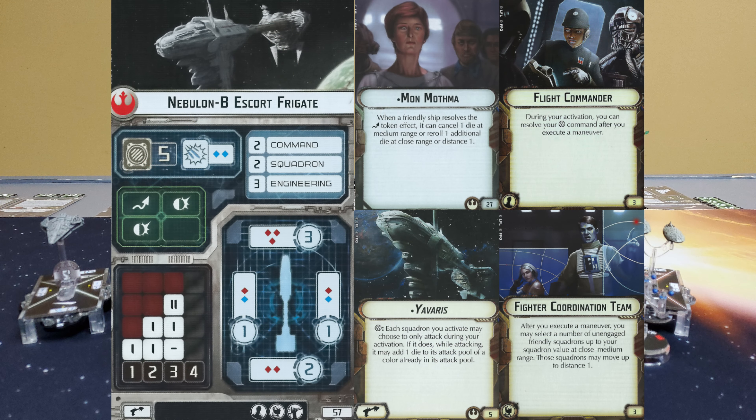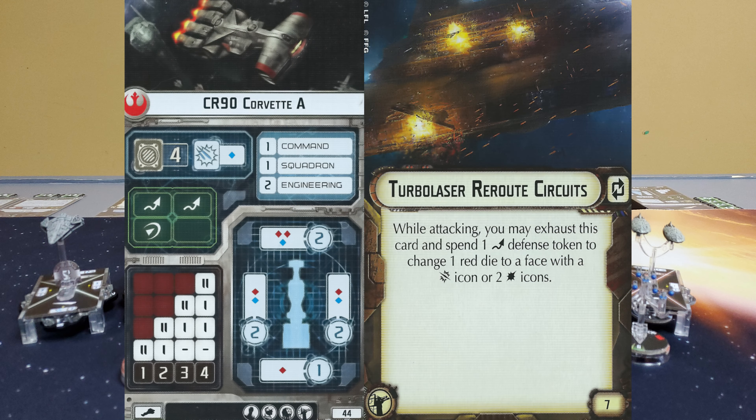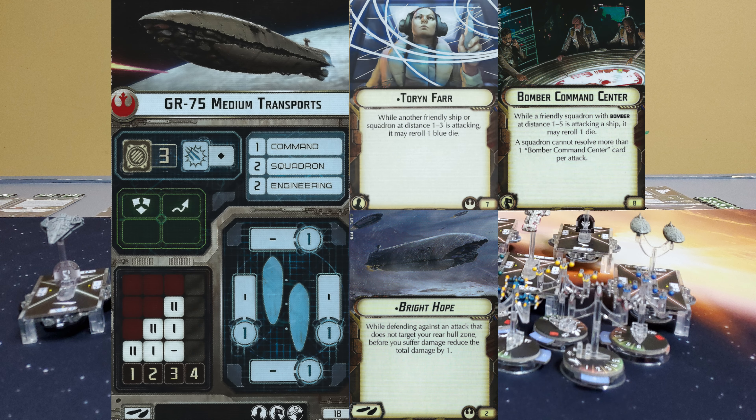For the Rebels, we have Mon Mothma on the Yavaris, a Nebulon-B escort frigate, with flight commander and fighter coordination team. Lando Calrissian on the Foresight, an MC-30 torpedo frigate, with ordnance experts, reinforced blast doors, and assault proton torpedoes. Two TRC-90 Corvettes — slang for the CR-90A with turbolaser reroute circuits, an oldie but goodie. And the Bright Hope on a GR-75 medium transport with Toryn Farr and Bomber Command Center.